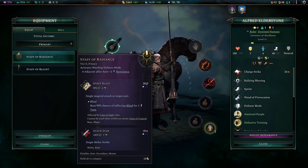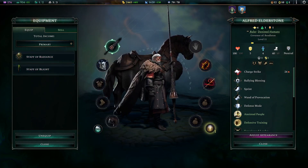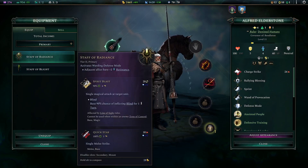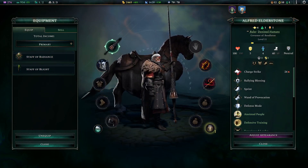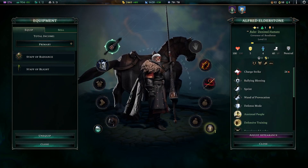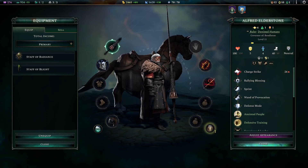It activates Warding Defense Mode, single magical attack at target, with a 90% chance of inflicting Blind. It's got a melee attack too. I don't think we're really going to give him a staff - I'm not too sure if I have a use for that. I'm going to keep him with his Charge Strike, Break 24 damage, the one he kind of started with. He's got a bunch of other fun stuff on him here.